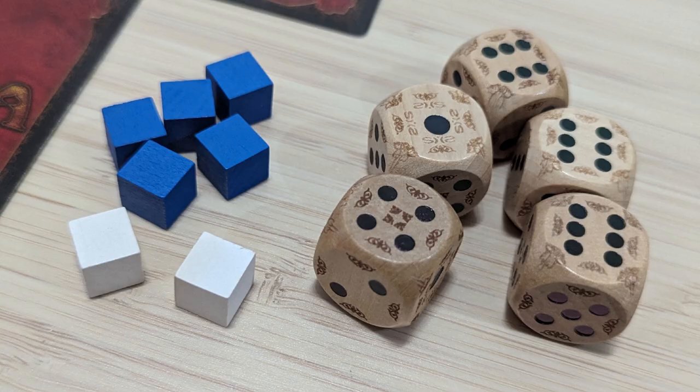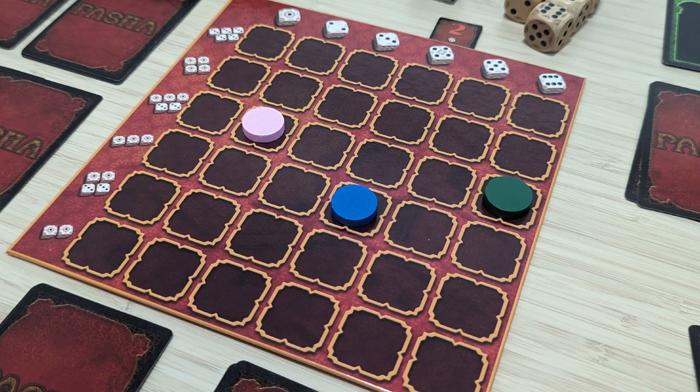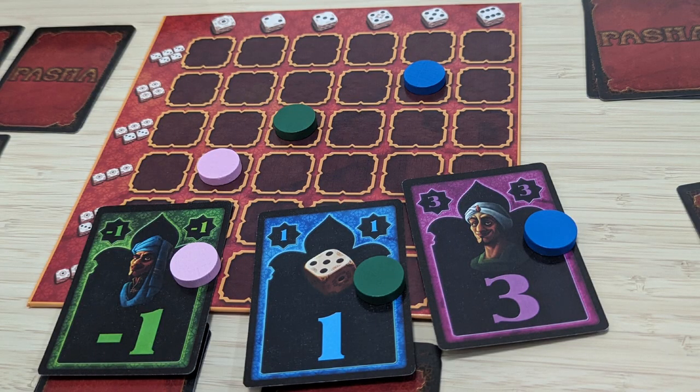After rolling your dice, you may adjust any die or dice by spending a cube or cubes. A single cube may raise or lower the value of a die by 1, although you can't go from 6 to 1 and vice versa. Or you may spend a single cube to have one extra re-roll. After settling with your dice rolls, you may proceed by placing one of your discs on the designated spot on the game board. For example, if you rolled a 3 of a kind with values of 4 on each die, you place it on that spot on the board. If another player gets the same result later, they simply place their disc on top of yours, and this will be ranked higher than your disc. Once all players are done with their turns, a scoring takes place.